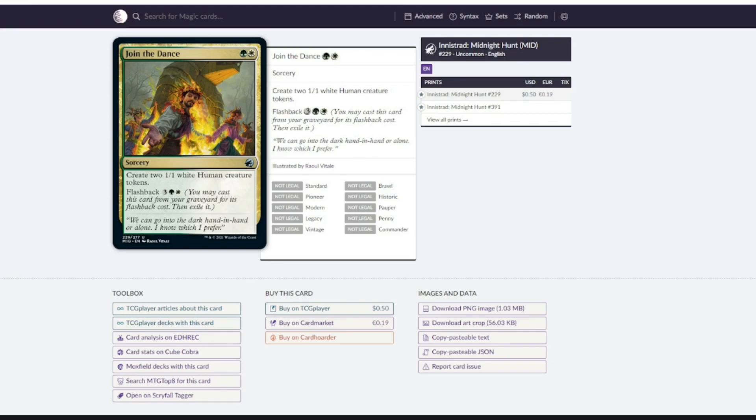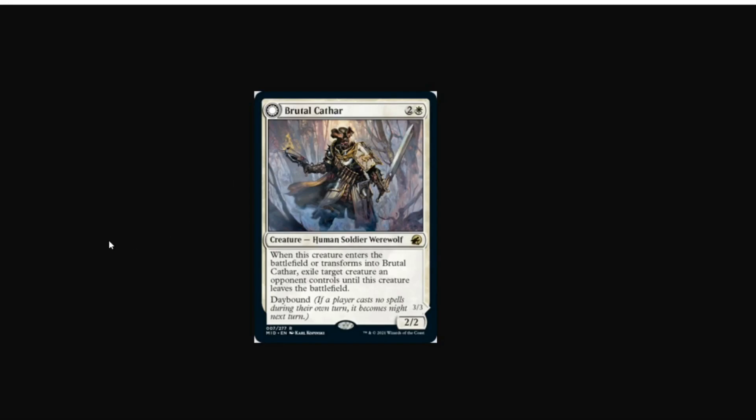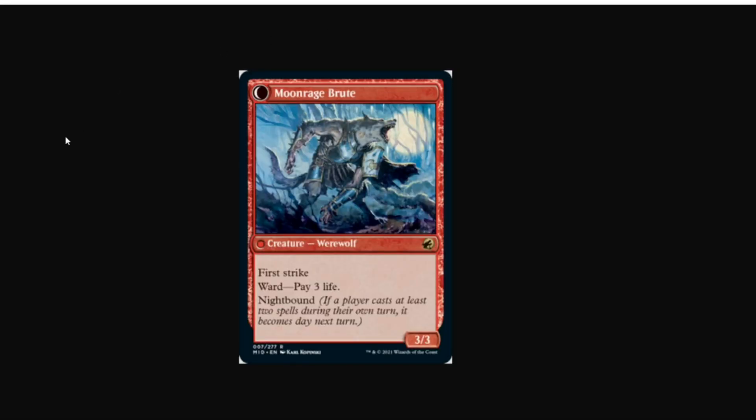We did today get another card spoiled from the new set that I think is an auto-include in the deck, and that's Brutal Cathar. Brutal Cathar is a 3-mana 2/2 — when it enters the battlefield or transforms into Brutal Cathar, you exile a creature an opponent controls until this leaves the battlefield. It flips into Moonrage Brute, a 3/3 with first strike that has Ward — pay 3 life. Ward is the ability they're trying to replace Hexproof with: if you want to target this, you need to pay the Ward cost in addition to the regular cost of the spell. So if somebody wanted to Doomblade this, they'd need to pay 2 mana and 3 life to kill it when it's in Moonrage Brute form. That's pretty good — getting that 3 life tax in when you're an aggressive deck is not always a cost the opponent can easily pay. I think this card is just an auto-include in the deck.